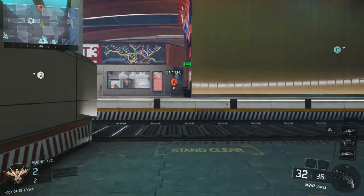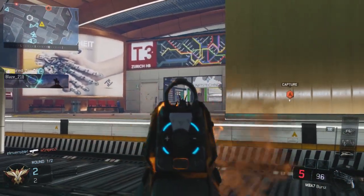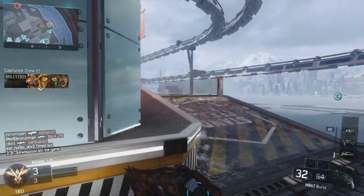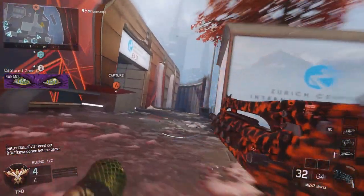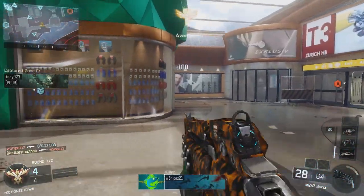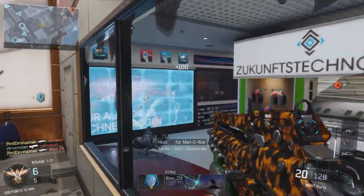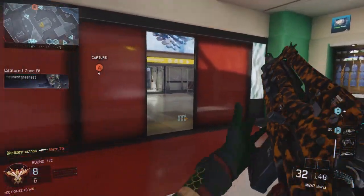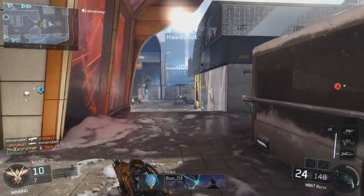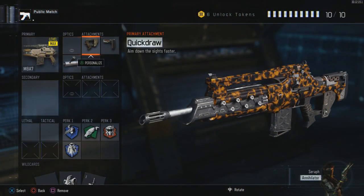Hey, what's going on guys, Destructnator here, and today I have for you guys another Black Ops 3 best class setup. This time we're going to be taking a look at the M8A7 burst assault rifle. The M8A7 is the last assault rifle you unlock — I believe it's the last gun you unlock in Black Ops 3. You get it at level 55. It is a very, very good weapon, similar to the M8A1 from Black Ops 2. If you guys enjoyed the video, be sure to drop a like — let's see if we can hit 50 likes on this class setup. Subscribe if you're new as well for more Black Ops 3 content. Let's move into the class setup for the M8A7.